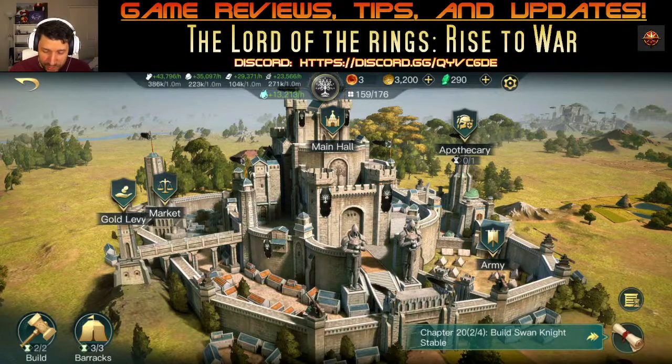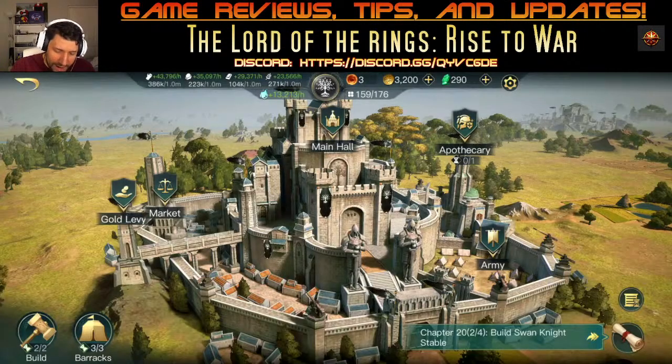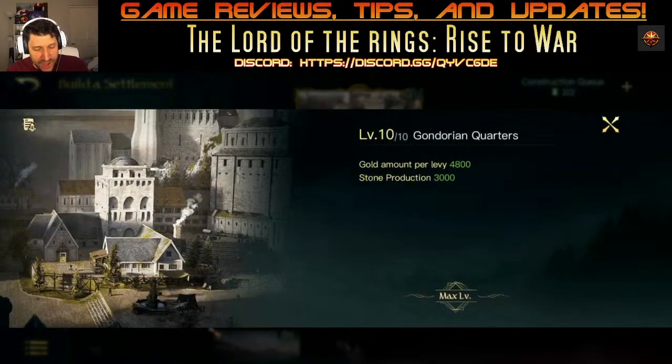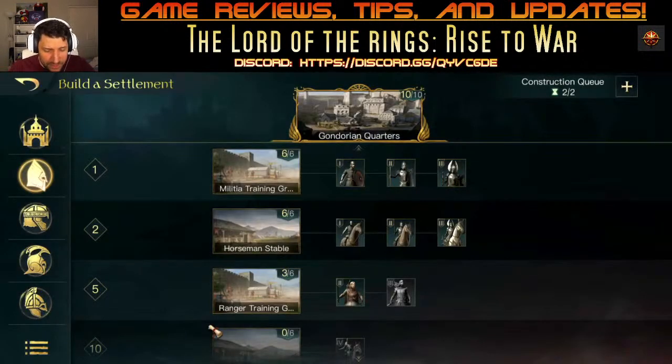You should have been building your resources and doing your power levels until you get to chapter 20. This is where you're probably going to stop for a bit, because you have to do something that requires a lot of resources — building your final unit, which is a tier 4 unit. I'm currently working on getting the materials for the Swan Knight Stable. This is your ultimate goal; these are very difficult to get and require a lot of resources.